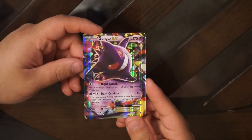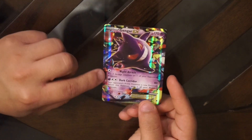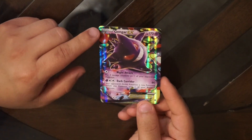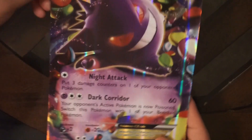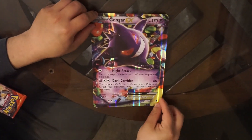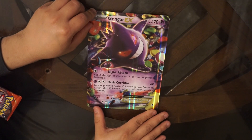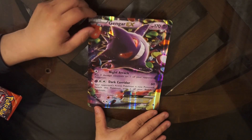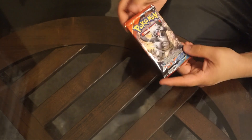You can start off with the Gengar. It's bad but it's pretty cool because it has a bunch of medicine or candies around it - looks like berries. And it's a basic, so that's a plus - I get to use this in a deck. Here's the big Gengar card. That's 34 out of 119 - that's nice.